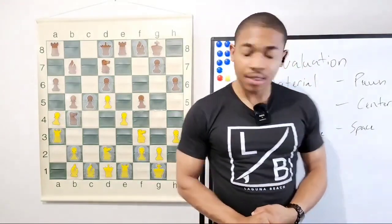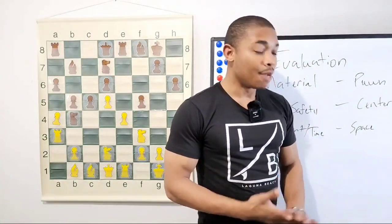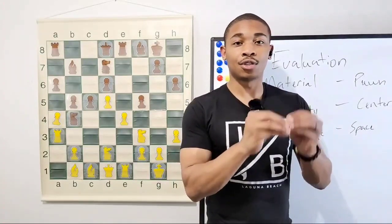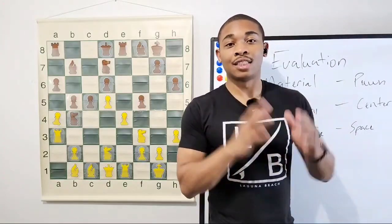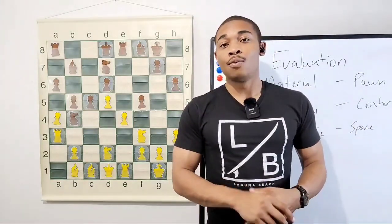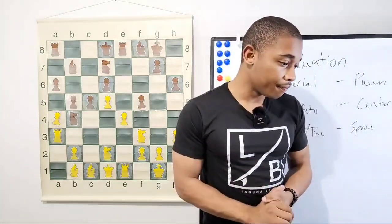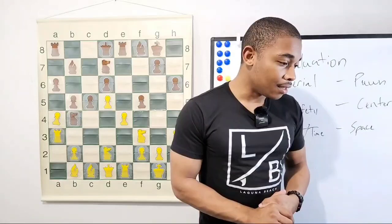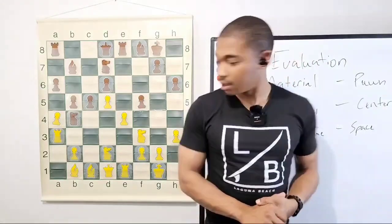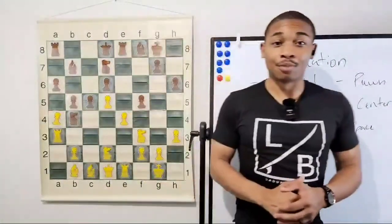Rook to e3 — but which rook? There are two rooks that can go to e3. What is a battery? A battery is when you have two pieces trying to control either one file, one rank, or one diagonal. For example, a bishop and queen on the same diagonal is a battery, same thing with a queen and rook on one file. Not queen c2 — after queen c2, knight takes on c2 would be very disappointing.